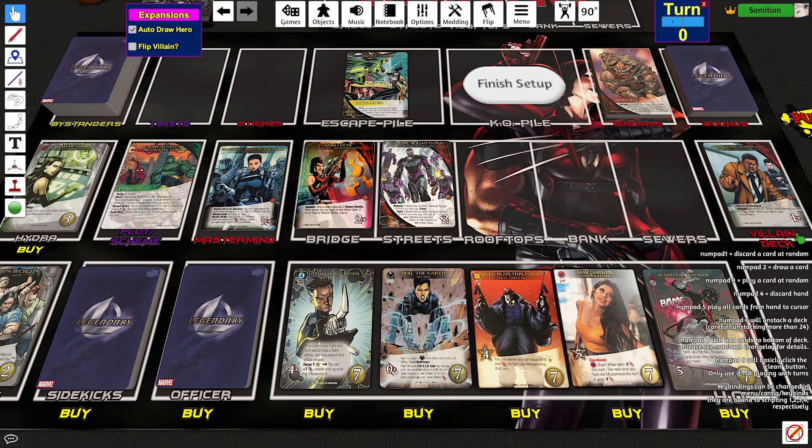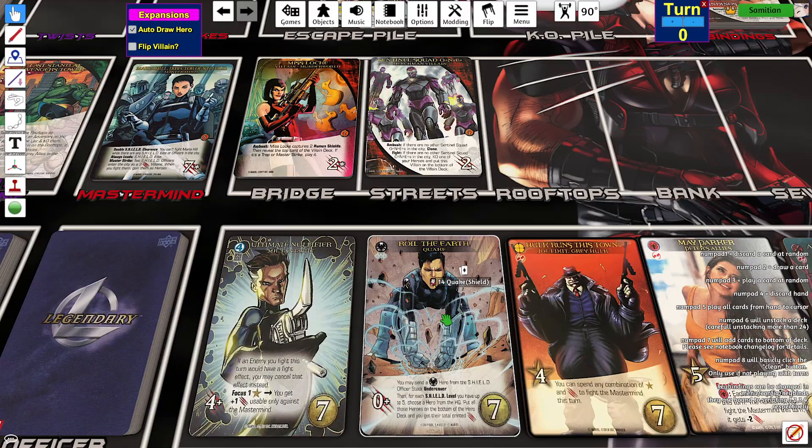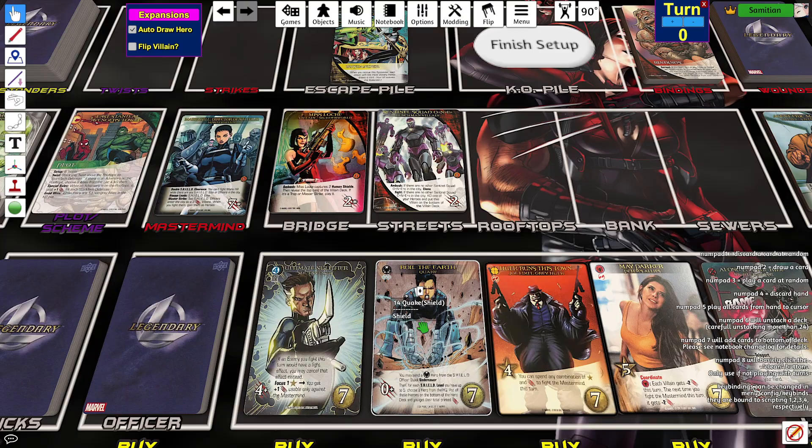Quake being here is nice for all the S.H.I.E.L.D. clearance stuff, because if you run out of gray cards to discard for S.H.I.E.L.D. clearance, you can discard a Quake card instead. Yeah, it should be pretty good. I'm going to click this button.